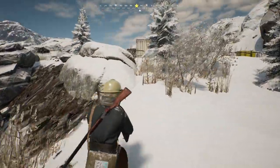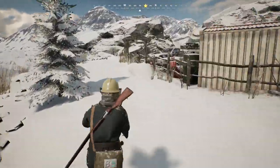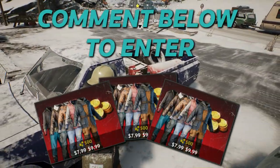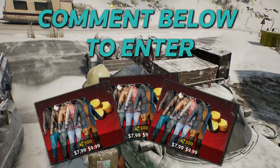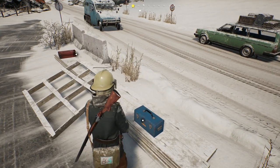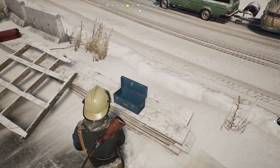Before we get started, I'd like to tell you how you can win a code for a starter pack in Vigor. This pack is valued at $10 and includes 5 outfits for your character, as well as 500 crowns, which is the end-game currency. Simply write a comment below and I'll give a few of these codes out at random. Good luck!